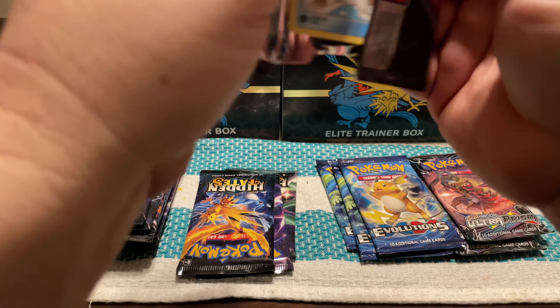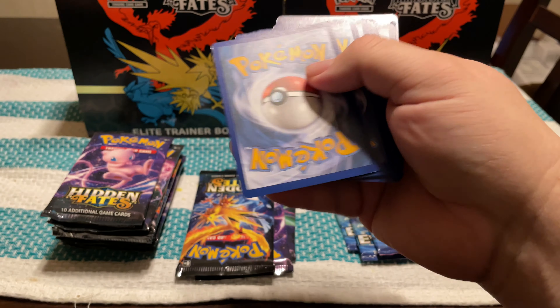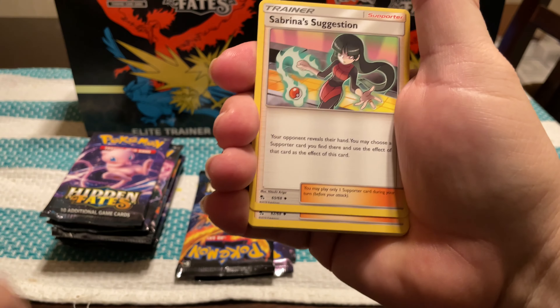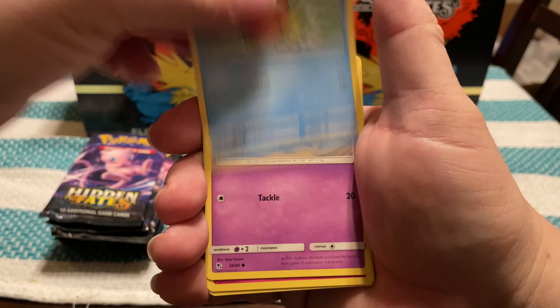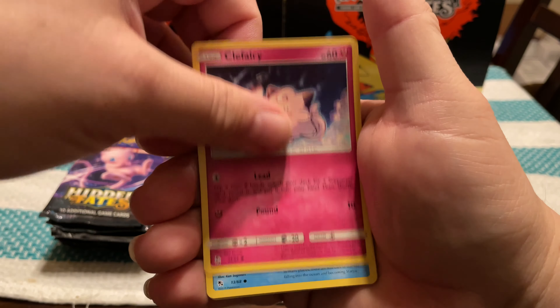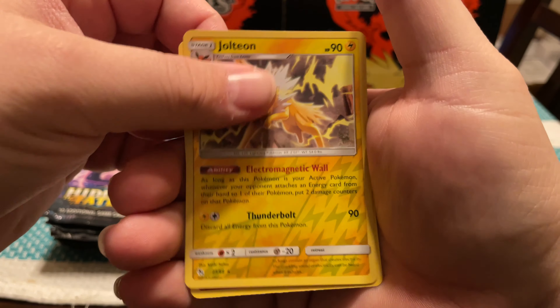Water Energy, Lieutenant Surge's Strategy, Pokémon Center Lady, Sabrina's Suggestion, Jigglypuff, Staryu, Ekans, Eevee, Pikachu, Reverse Farfetch'd, and then a Holo Zapdos.